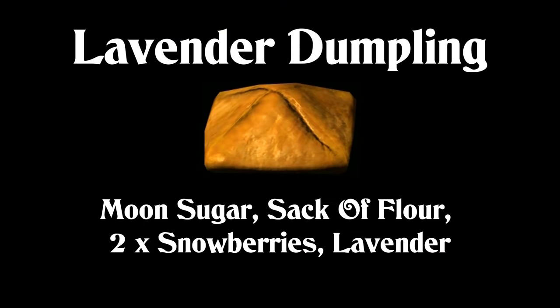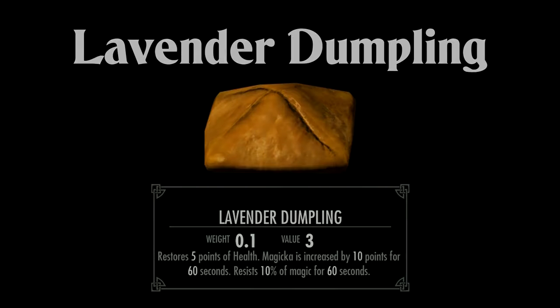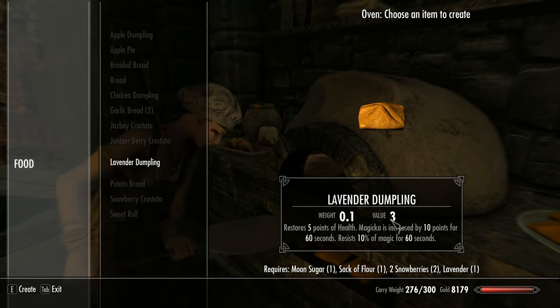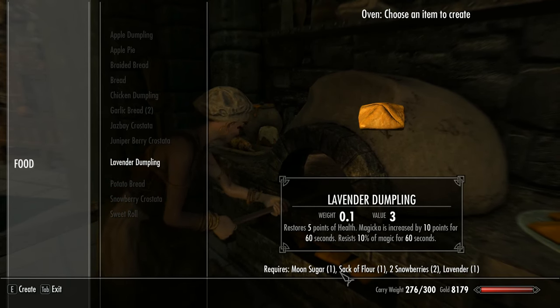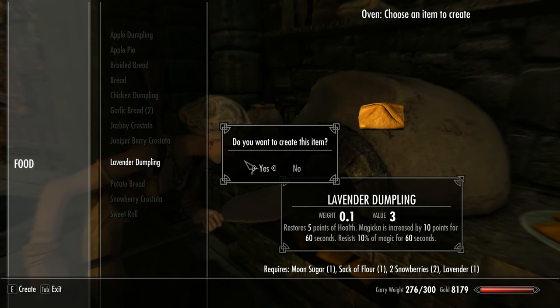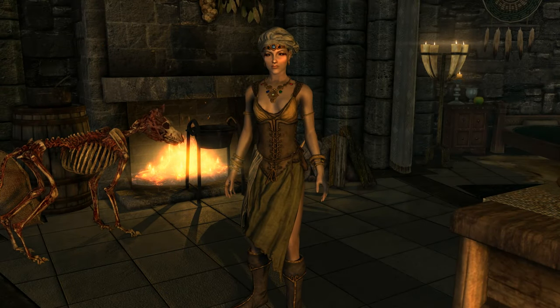Finally, we have the lavender dumpling, which requires Moon Sugar, a sack of flour, two snowberries and lavender. It restores five points of health, increases Magicka by 10 points for 60 seconds, and provides 10% magic resistance for 60 seconds. Magic resistance is an essential requirement in Skyrim, enabling you to take less damage from magical attacks, including all forms of elemental and dragon breath attacks. So eating a dumpling for a further 10% resistance is really quite handy. The downside is it shares the Moon Sugar ingredient with Elsweyr Fondue, so you may have to make a choice about which one would be more valuable to your playstyle.